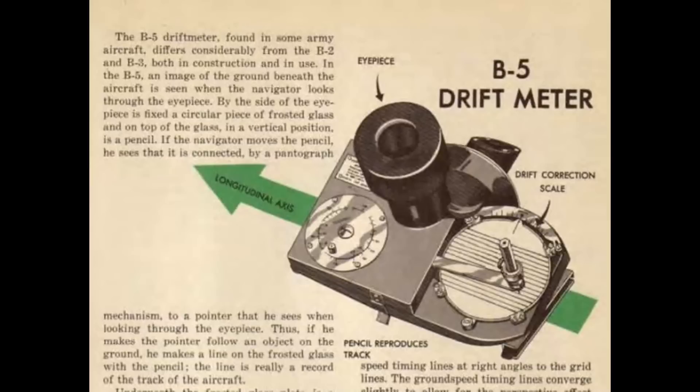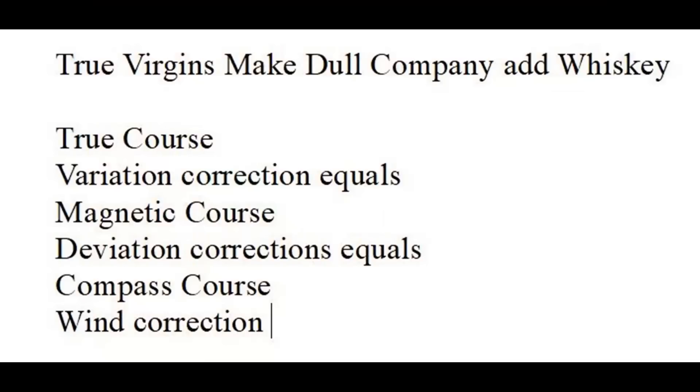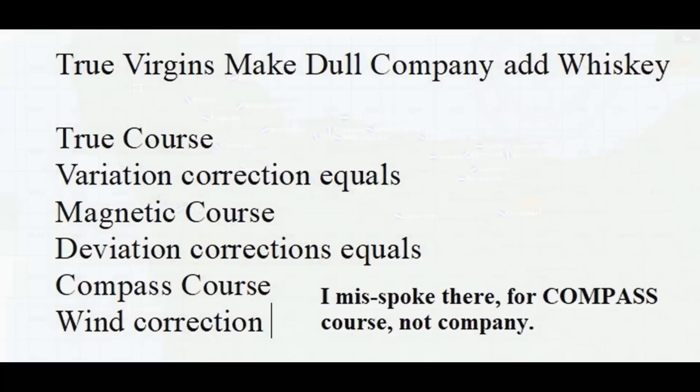So in the real world, what you need to do is find the compass heading to reach your destination. To do that, remember this: true virgins make dull company, add whiskey — that's an actual aviation term. So that's true course plus variation equals magnetic course. Add in deviation for compass course, then correct for winds.